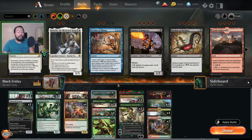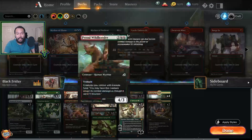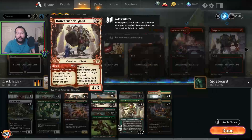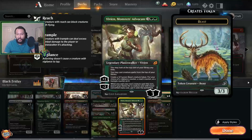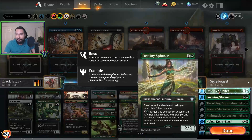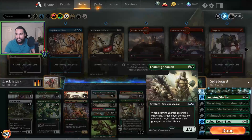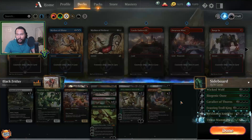I already turned these card styles off — why are they back? Why does Wizards of the Coast hate me? I hate the card styles. They're garbage, they're ugly. I don't want them in my game, I don't want to see any from my opponent, I don't want to see them in my decks. They don't look good.